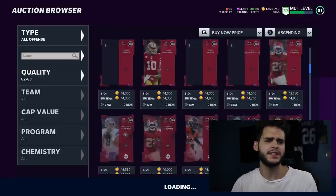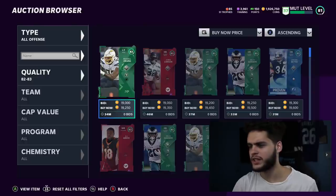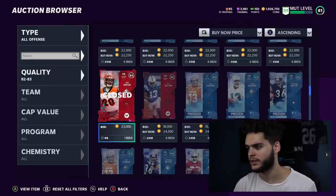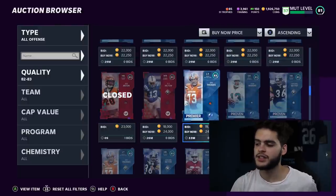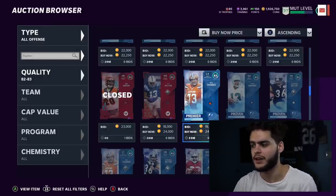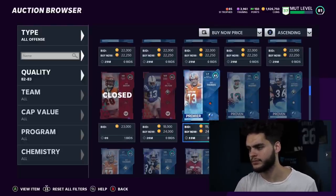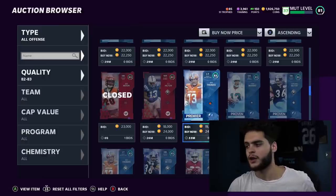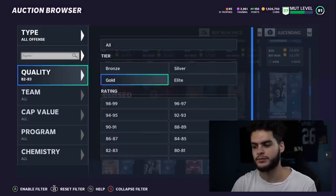Now we're going to the 83 overalls — the 82s were good but not as good as the 83s. You can include legends in this search. On Legend Saturdays you can find 83s for like 18-19k; right now they're around 24k. They quick-sell for 450 training and have a coin ratio of about 48-49 coins per training — very similar to the 81s and tied for the best so far.